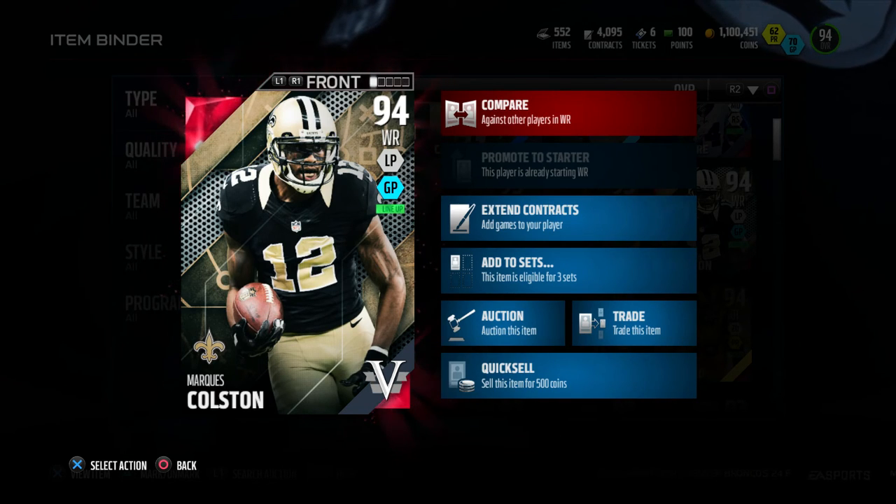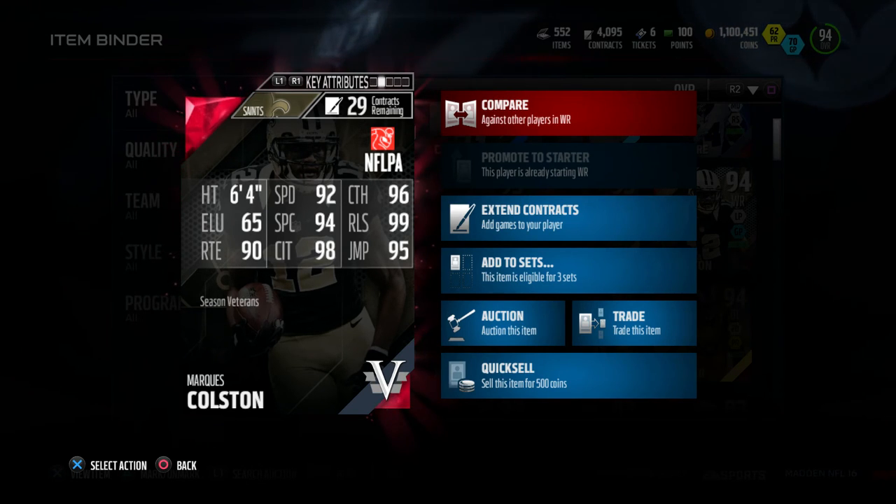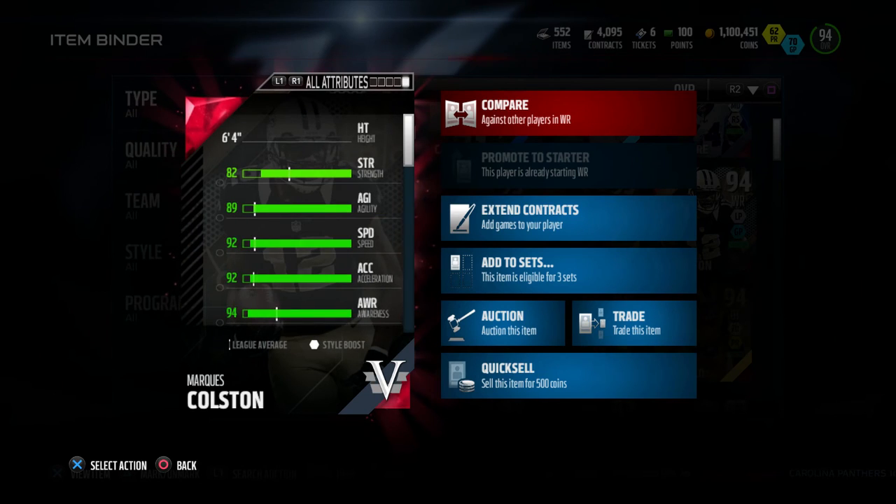I really enjoyed this card. It's got 6'4", 92 speed, 96 catch, 65 elusive, 94 spectacular catch, 99 release, 90 route running, 98 catching in traffic, and 95 jumping — Seasons Veteran Marquise Colston.